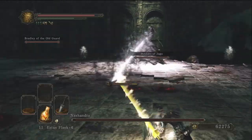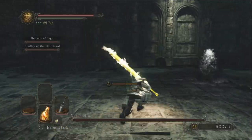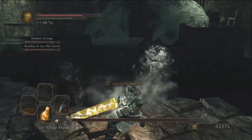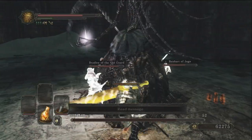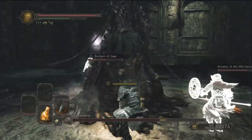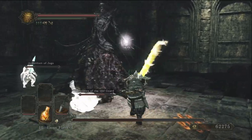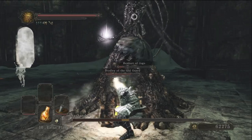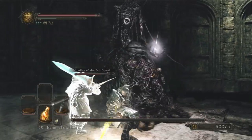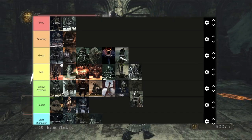Nashandra, the first final boss of Scholar of the First Sin, is fairly easy. The only annoying thing is the curse pustules she summons around her during the fight, but you can easily destroy them or just walk away and they won't follow. I like her design — a skeletal queen — but I don't care for the boss arena or how she fights. She has maybe three attacks: two swings and a beam. Nashandra is poopy.